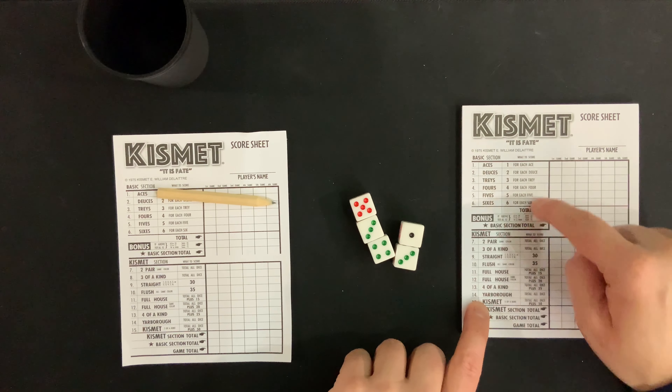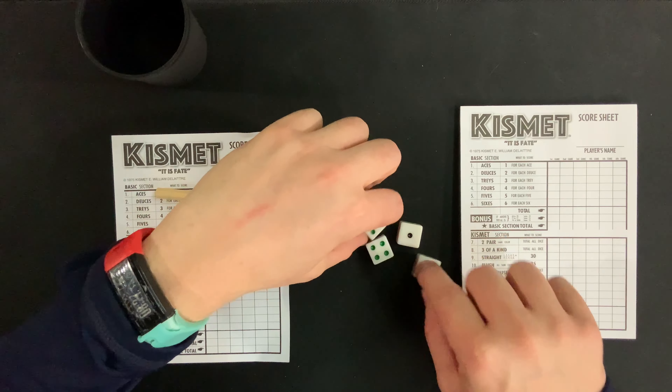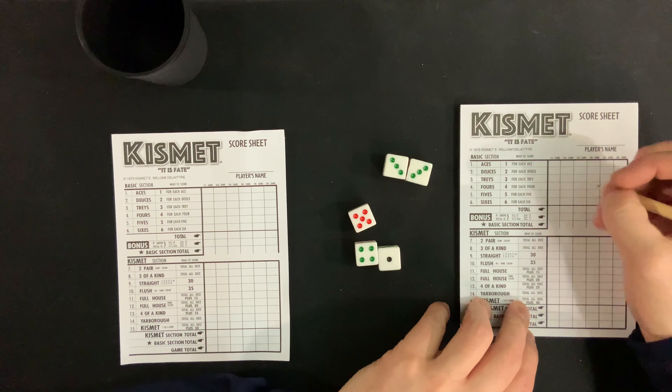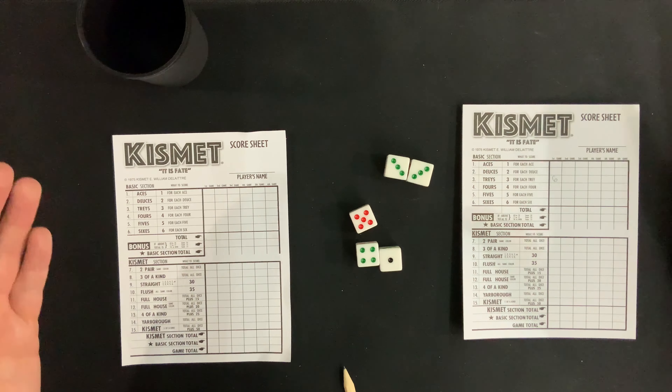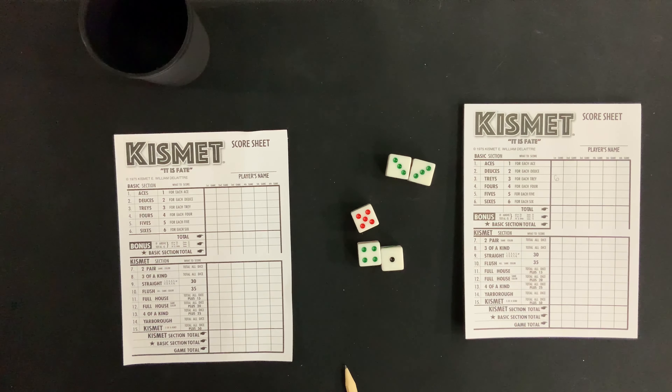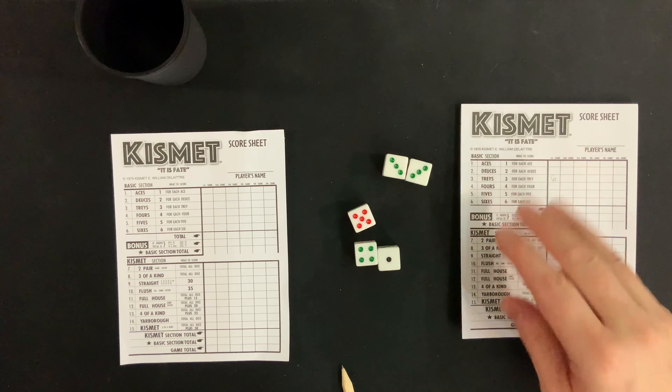This is for one or more players ages 7+. First thing you're going to want to do is make sure that everyone has their own unique score sheet. I've got a two-player game set up right now. Then each player is going to roll a die, and the person who rolls highest is going to be the first player. If you have a tie, roll off until someone has the highest score by themselves.